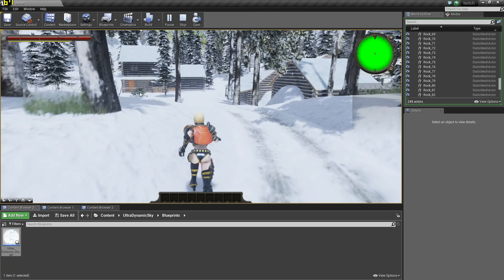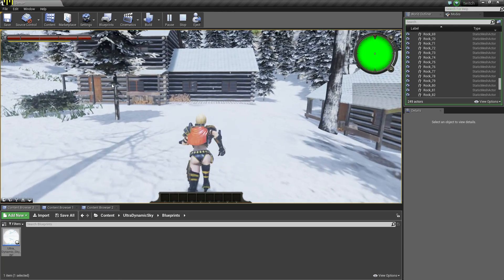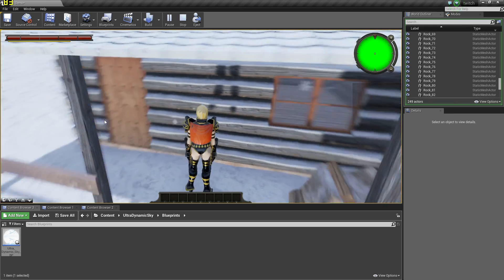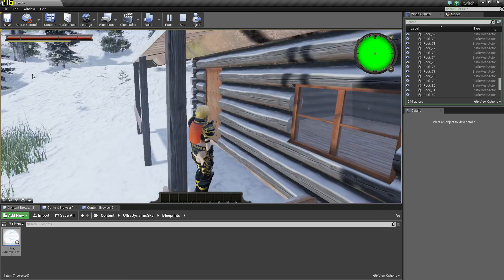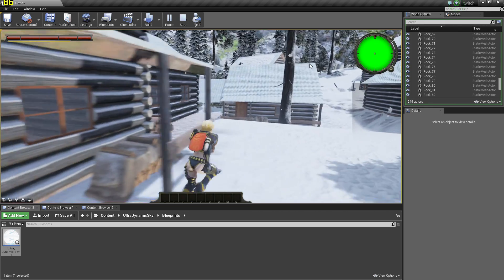Alright, here we go — look at that, it even includes some houses. Now I'm impressed. He actually spent time making the houses — no way. Can we get in? We cannot get in.